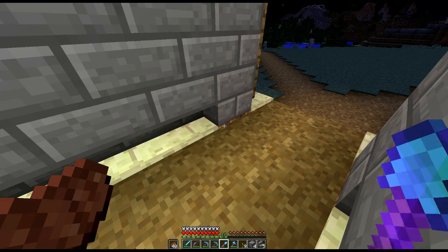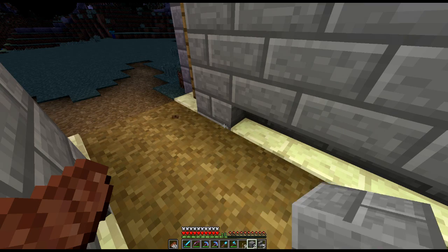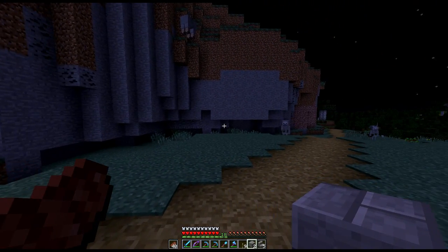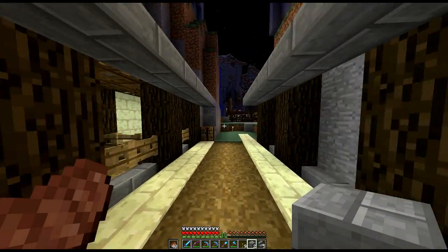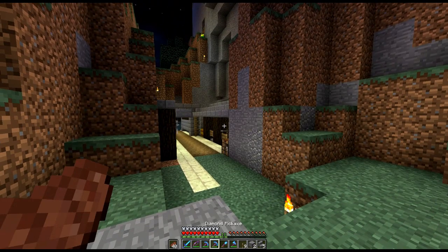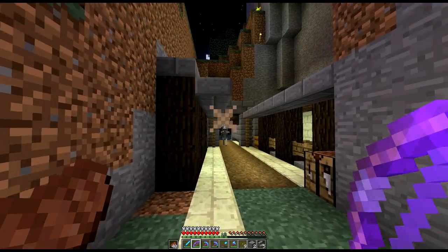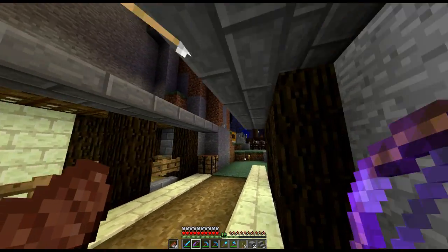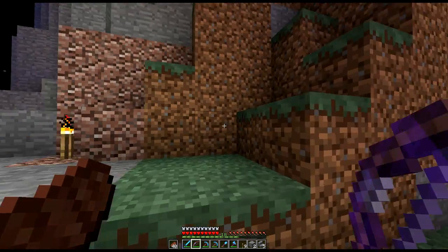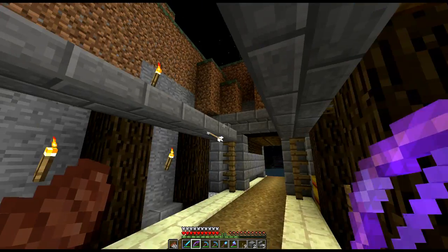I wanted to put new paths underneath, but as soon as you place those down it turns the ground back to dirt. It's illuminated quite well with hidden lighting underneath. We just need to work out a gate at this end and a redstone mechanism. I want to take down that bit of wall so it's more level and we can see the end of both stables. We've got a slanted roof on the outside, but on the inside it's just a smooth roof.